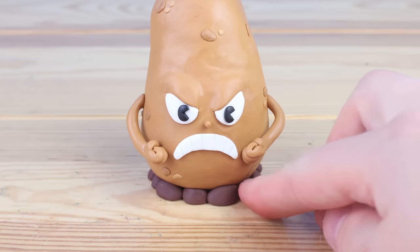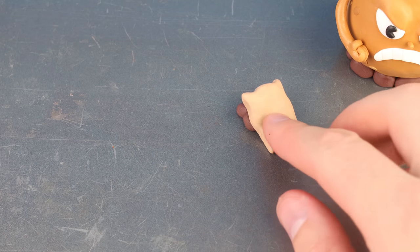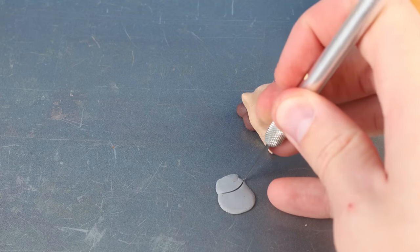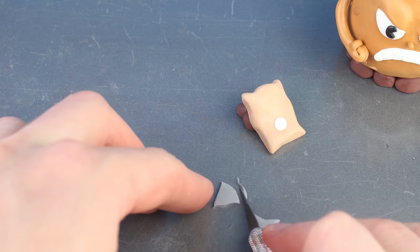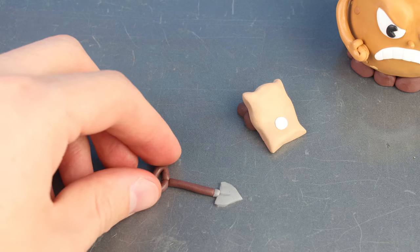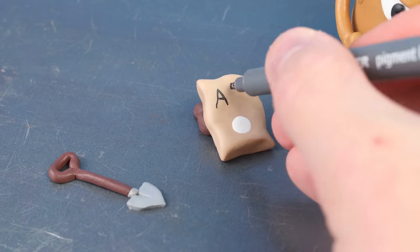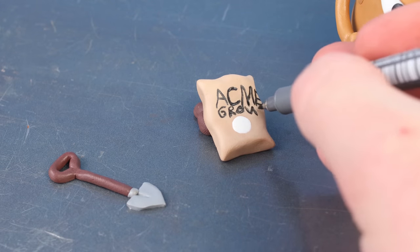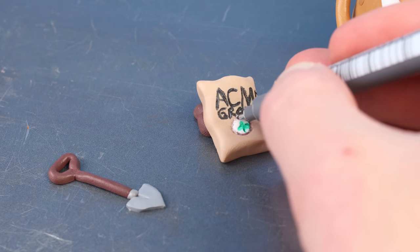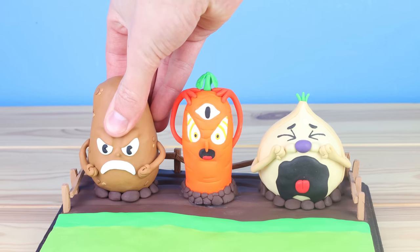Before we bake our potato, I want to make a few little decorations for the scene — first a bag of fertilizer, and now let's create a shovel. Using these markers on clay: they never dry over time, but I've found that if I use them on clay when it's fresh and then bake the clay, it seals in the paint and it no longer smears. After baking, let's get those into place.